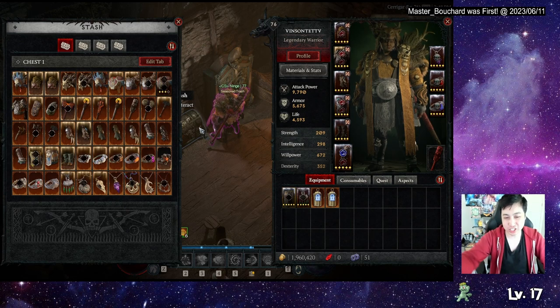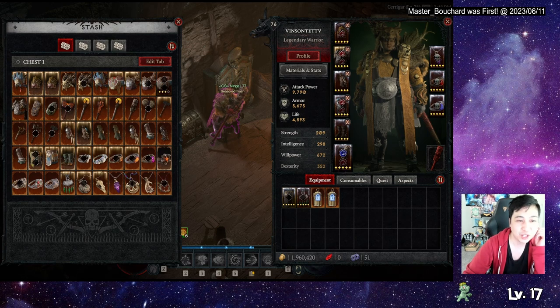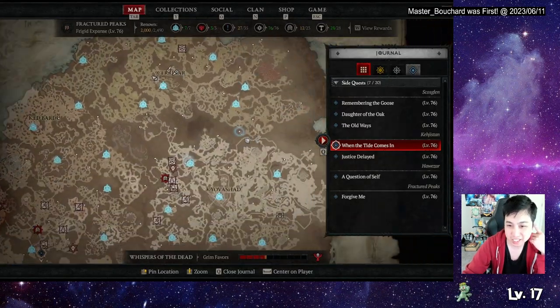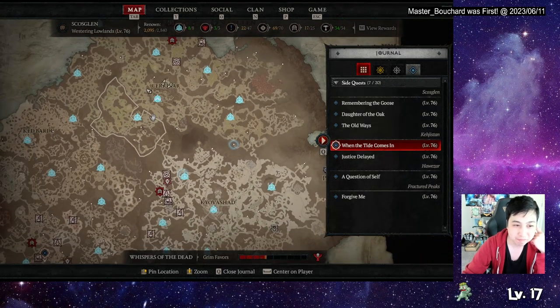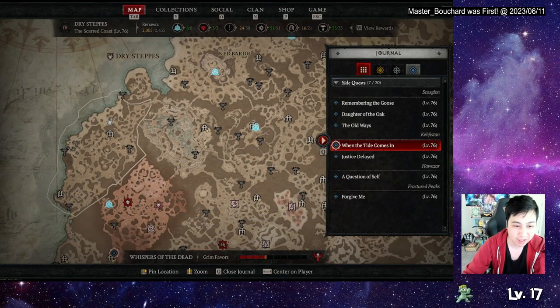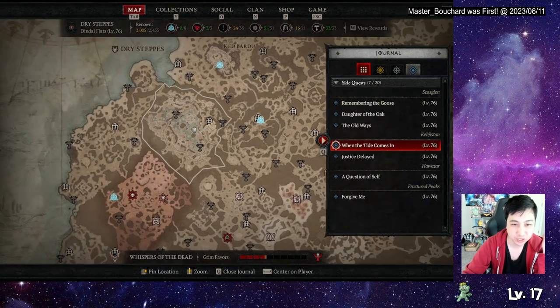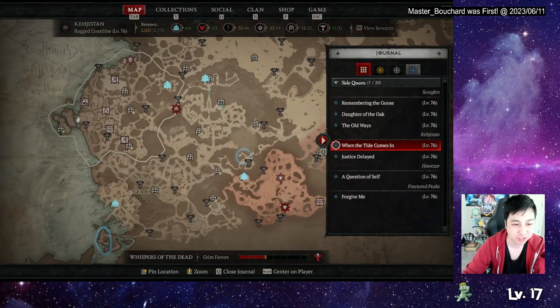Having the stash closer would be another addition I'd want in the game — all the stashes are always so far, I don't understand why. Maybe just add it closer to the waypoint. Speaking of waypoints, there are some places that don't have waypoints and I'm bummed about that. I'd like a waypoint here, and in this section — this whole area doesn't even have one. You could put waypoints in several spots that currently have none.